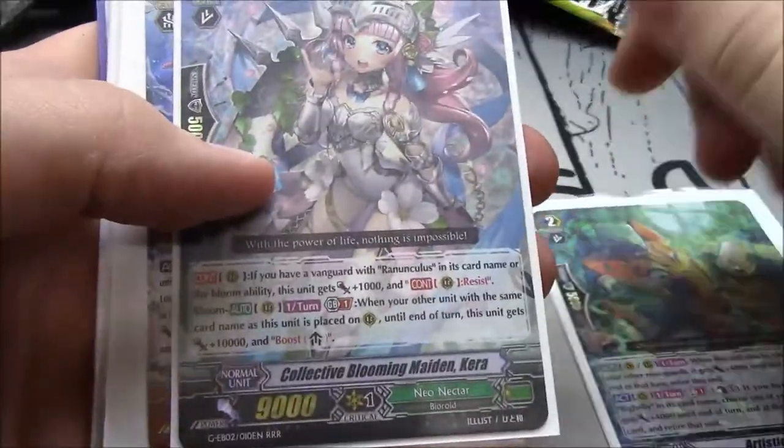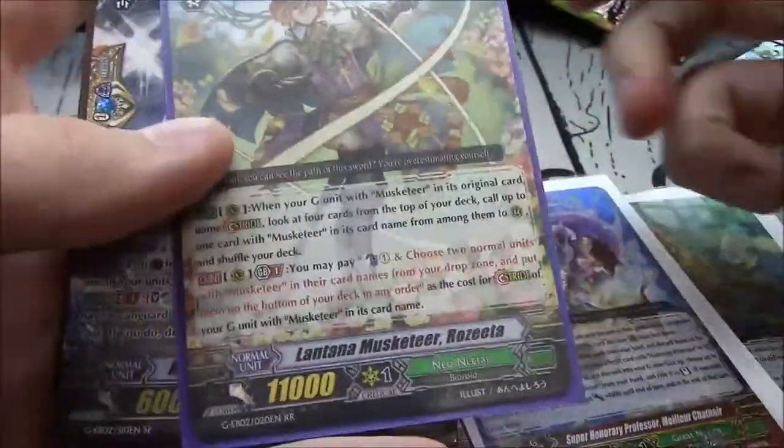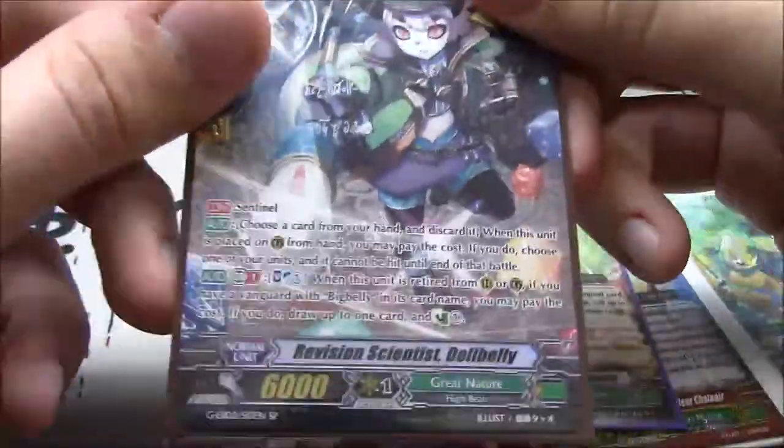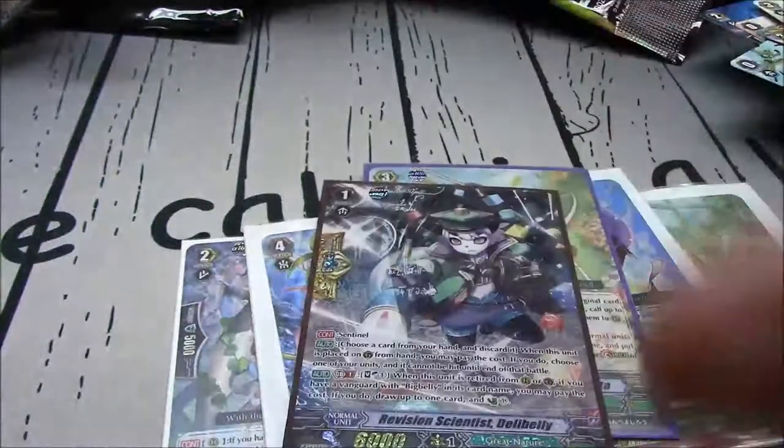Artistic Ocelot — got a lot of good in every single box. Box 1 had: Kereta, Cecilia, Machining Beat Atlas again, Melior Chat Noir, Rosita, Revision Scientist De La Belli SP.